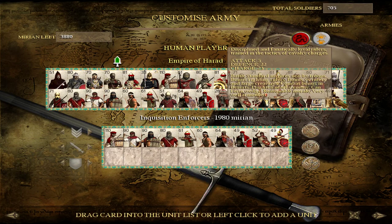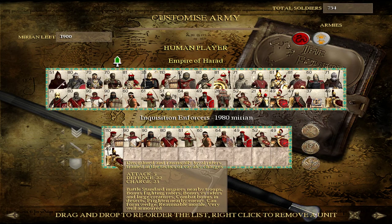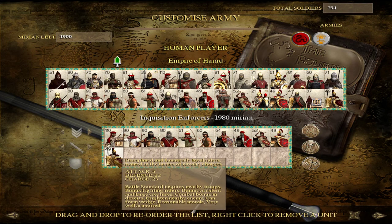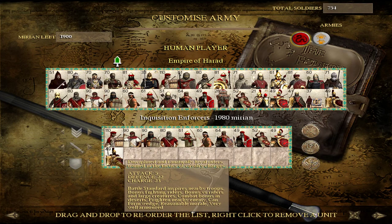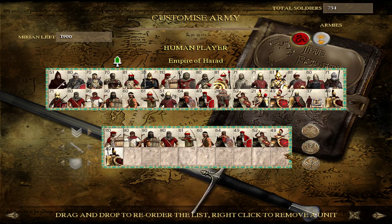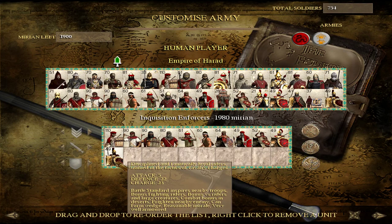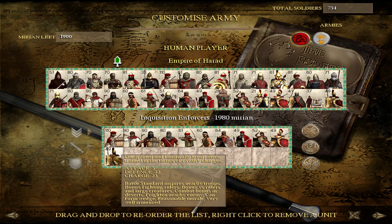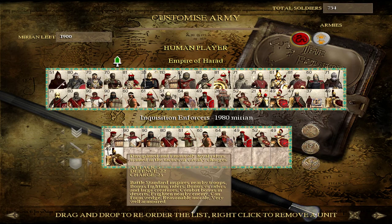These guys are quite similar to a specialization building unit — the Inquisition Enforcers — which you can train at the Inquisition or Enforcers network. These are a specialized cavalry unit for Harad, not cult-specific, so you can train them whether you are cultic or not. They're different in that they have a battle standard, so in addition to frightening the enemy just like your Scarlet Shields do, these guys also encourage your allies and nearby troops. Very good unit overall — good morale, good armor.